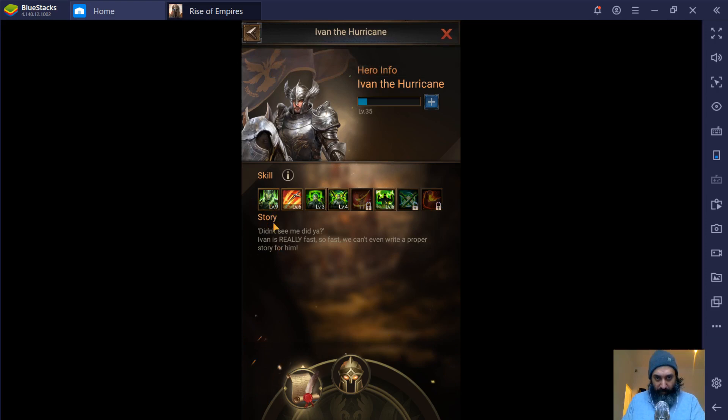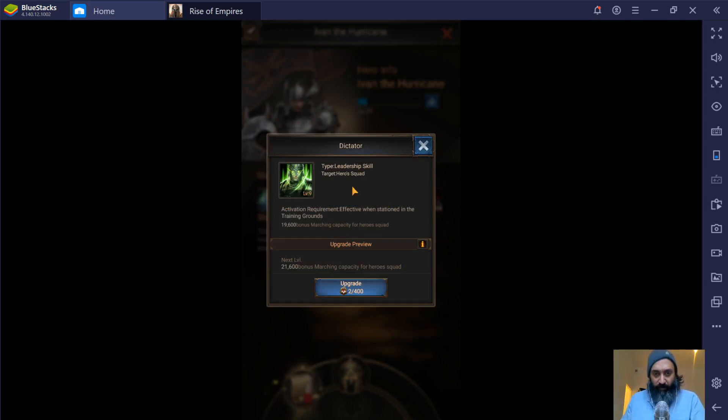General skills are numbers one, three, four, six, and seven. The first skill, in every single hero, is what increases the capacity for the squad — it adds more troops to your legion, more space to fit more troops. This guy is now level nine with one more level to go. At the moment he fits 19,600 extra bonus troops, and at the max level he will fit 21,600. Every single hero has this, and this is the first thing you should be focusing on. The more troops in your legion, the stronger your legion is going to be. The first skill you should always be upgrading is this capacity skill.